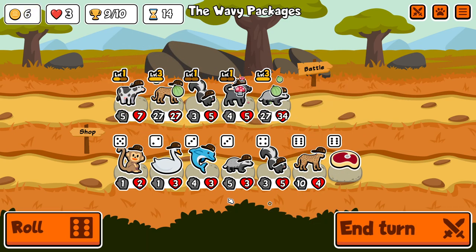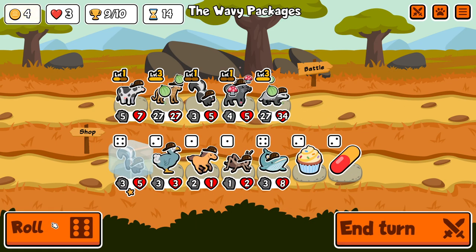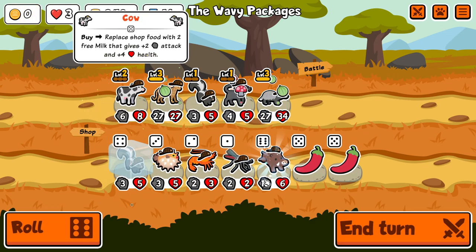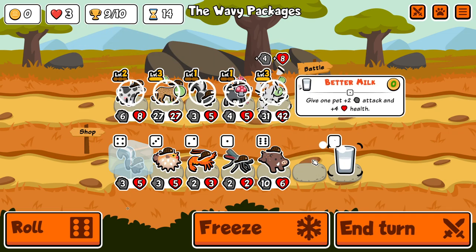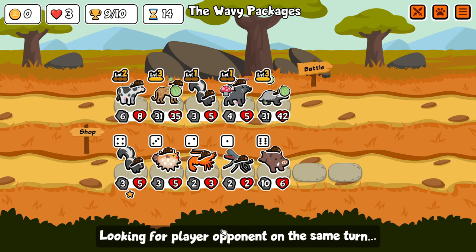Level 3 Leopard - that's pretty quick. I'm not sure why I don't just take the Steak there on the Skunk, but we do get a Cow and we're going to spread the buffs around. I guess I'm on 9 wins so I'm assuming I don't even need to freeze the Skunk.